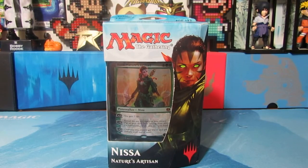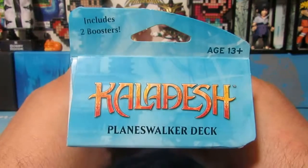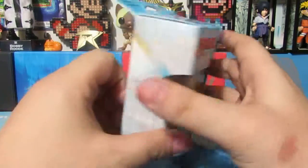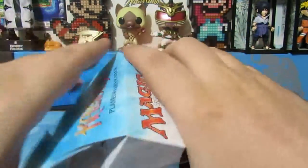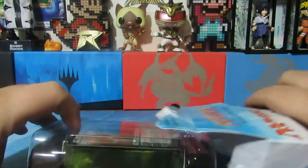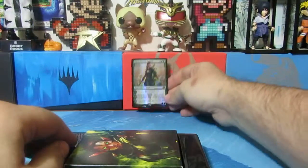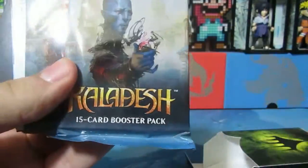Hello everybody out there and welcome back to What the Card. I'm Chris and we have a box today. We have a planeswalker deck from Kaladesh. This is the Nissa planeswalker deck and in this deck box we have obviously garbage. We have our Nissa mythic and then we have a deck and within the deck we also have two packs of Kaladesh.